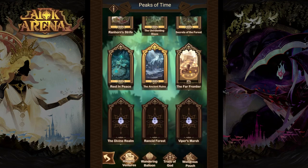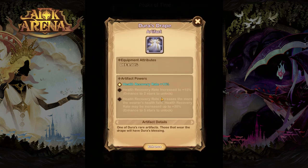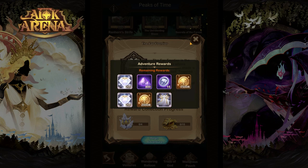Welcome adventurers! Today we are doing the Far Frontier Pigs of Time adventure. Here in the crystal chest we have the new artifact called Duras Drape, which is really good for your tanks. Other than that we have some diamonds, gold, dust and enchantment items.